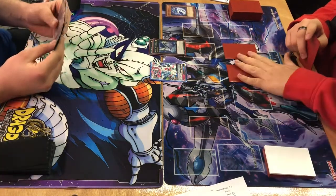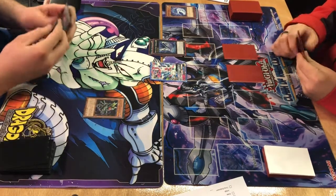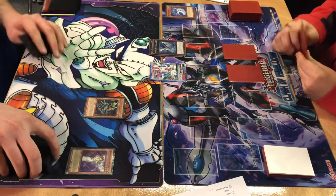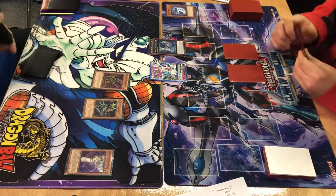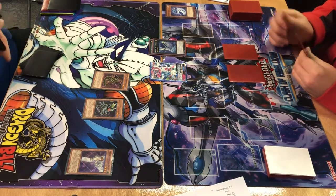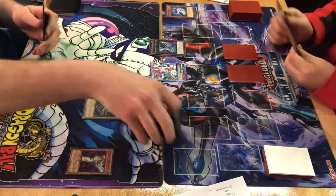He passes turn. Lightsworn draws and normal summons Scorpio. Scorpio's effect activates — he discards Ragin — and uses Scorpio's effect to summon Cobra. Cobra's effect searches. Minerva's effect goes off first, however, allowing him to send one card from deck to grave, and then Scorpio searches out Brilliant Fusion.